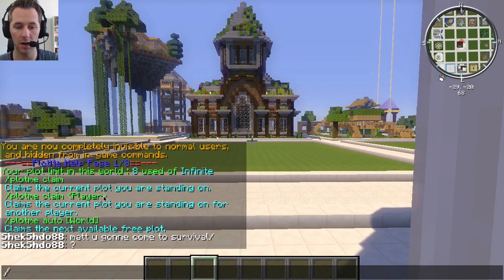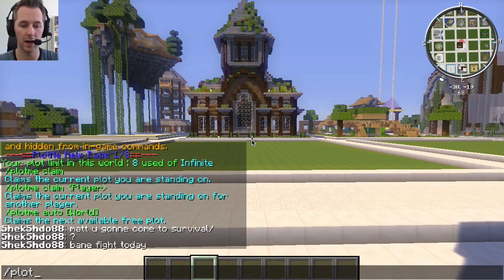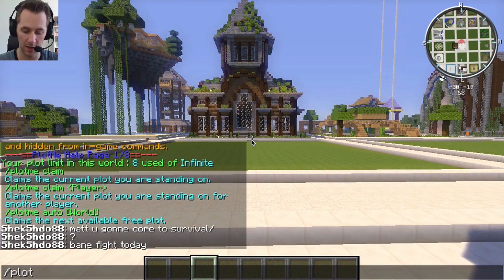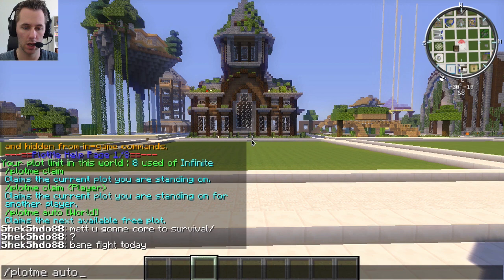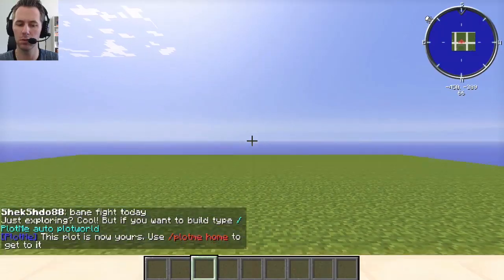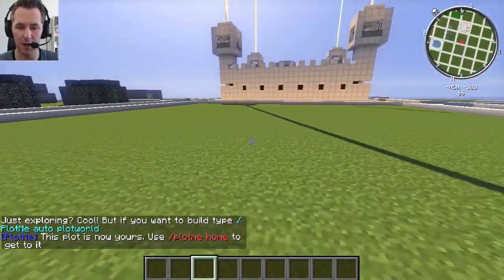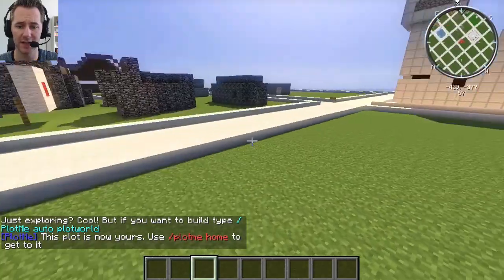So let's do that — 'plot me'. You can claim your own plot and start building with 'plot me auto' followed by the name of the world, which is 'plots', and you will automatically claim the nearest plot. Look at that — it just claimed a plot for me.